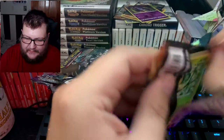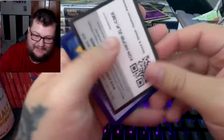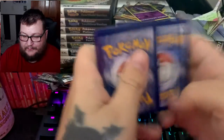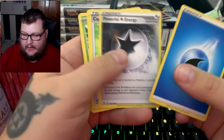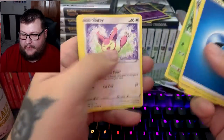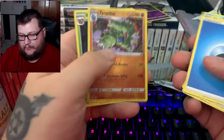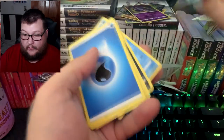Are you going to give us any good luck, Darkness Ablaze? No, you're not. My pulls have been awful. We got Water Energy, Powerful Energy, Cape of Toughness, Carnivine, Pansage, Skitty, Klink, Grimer, Mr. Mime — that's a really cool Tyranitar though, I do want that — and Alcremie.